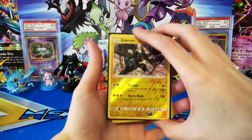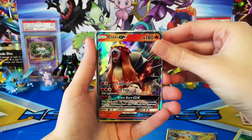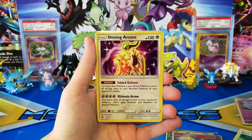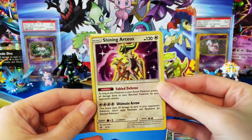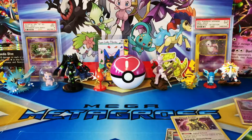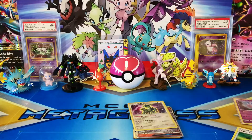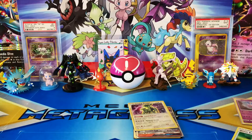We ended up with one reverse rare, two GXs, and one Shining card. The camera doesn't even do justice for how awesome this looks, but I'm really happy with this. We're adding more cards to the pile and marking them off the list, which is absolutely awesome. I hope you guys enjoyed this video — if you did, please leave a like. Let me know what card you like most from this set, and I'll see you next time!